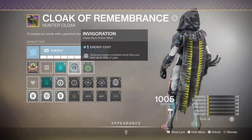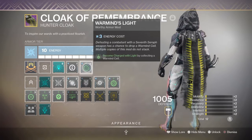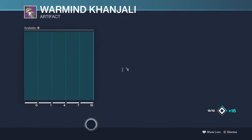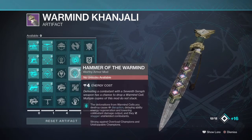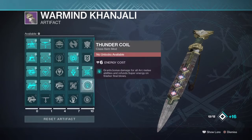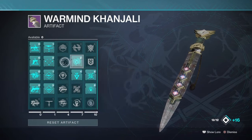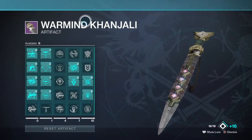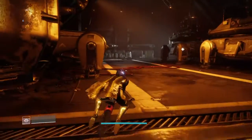Energy Coil — orb pickups give melee recharge, and picking up Warmind cells can grant Charged with Light. Tyrant Surge, Thunder Coil, and Surge Detonators are the important artifact mods. Let me give you a quick glimpse of my artifact and then we'll take it out and see what happens.